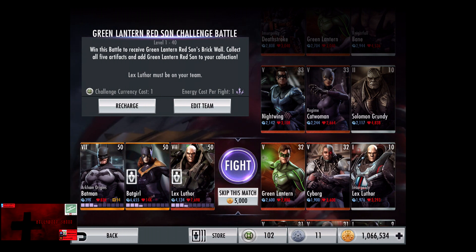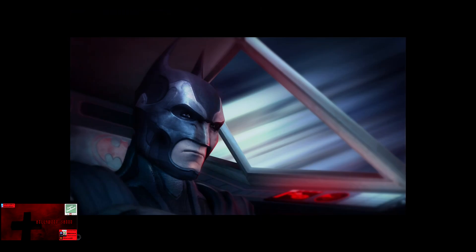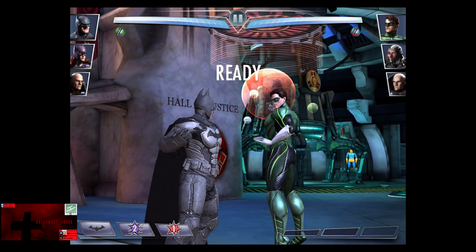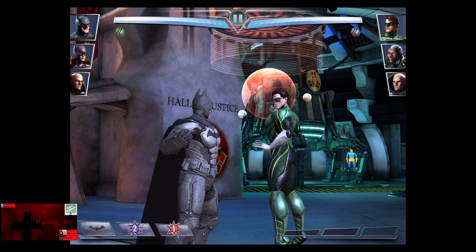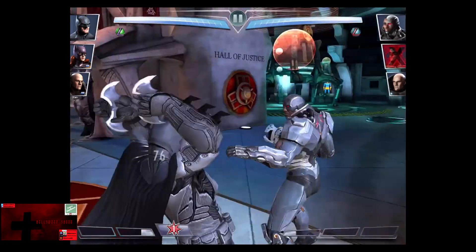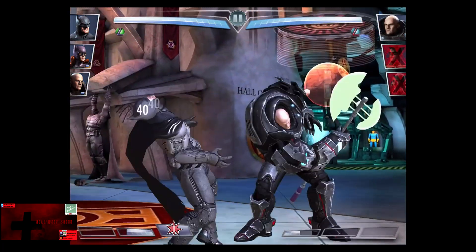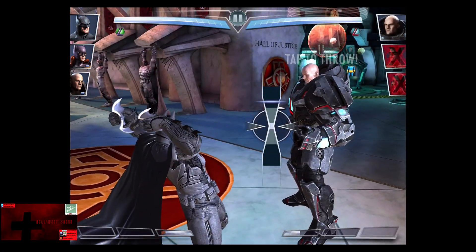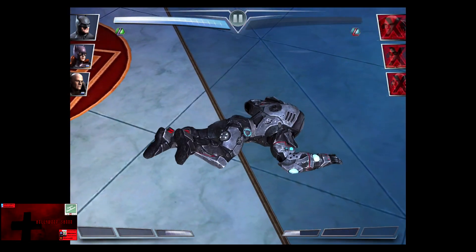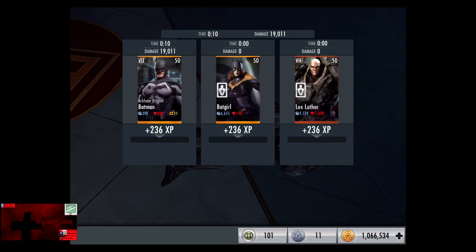In the eighth matchup we have Green Lantern, Cyborg, and Insurgency Lex Luthor. All cards gain a level of 32, skip the match is 5,000 credits. 25% health is in play, but even blocking shouldn't be enough to keep anybody alive. Explosive Batarang on Green Lantern hits for 200%. Cyborg comes in, barely misses 200% there, and Lex Luthor comes in, also takes the Explosive Batarang — we go 1 for 3 in that exchange for the victory in the eighth fight, putting us at 9 for 24. 236 XP, 570 credits.